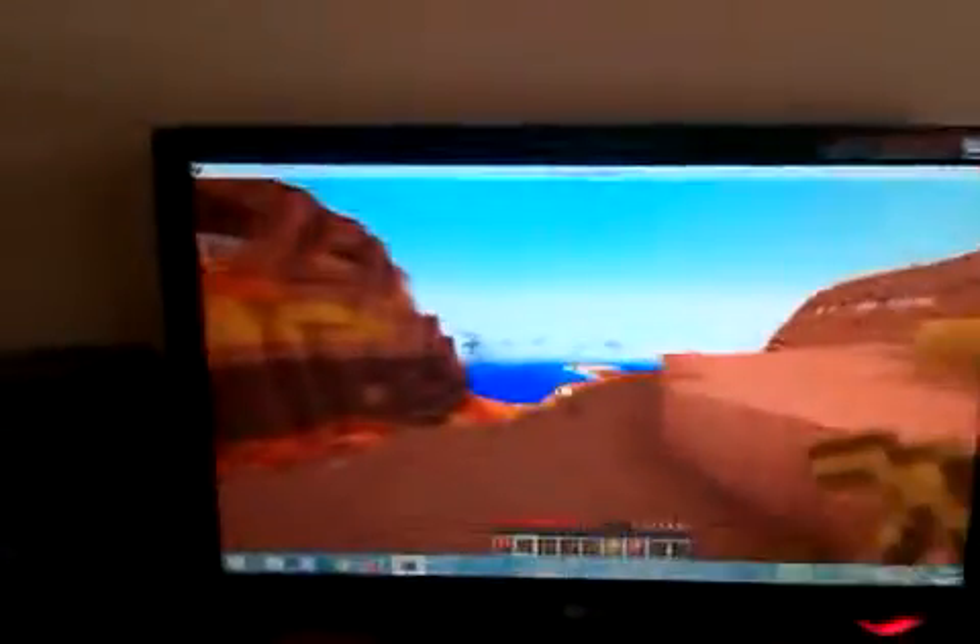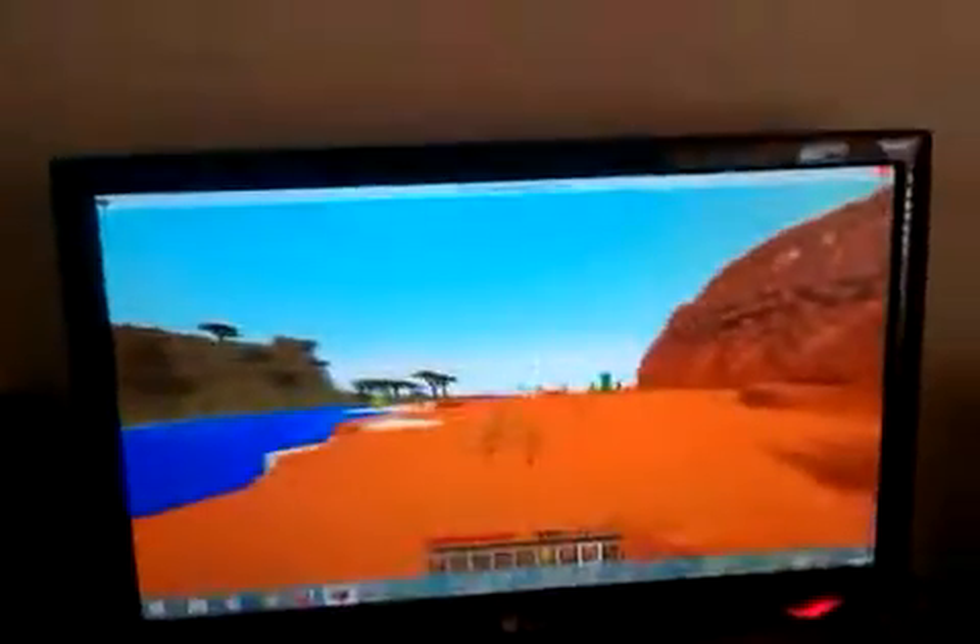And I can see in the distance the other rare biome. I think we did a bit of exploring and the whole world is just this clay biome and that biome. Look, it looks like sand. Yes, it's called red sand — look, I'll show you. And it's so cool, we've got red sand.